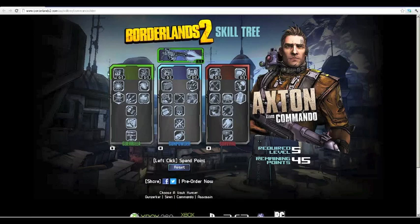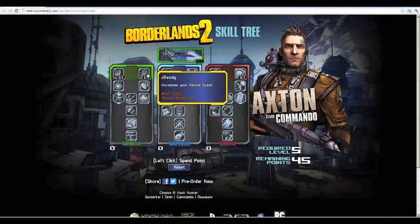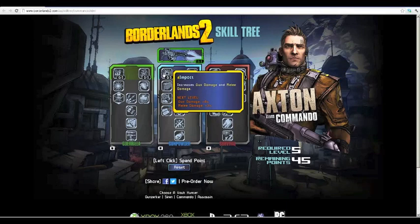I'm going to go through all the skills and tell you which ones I think are best. Sentry increases the number of shots your Saber Turret fires per burst and increases its duration — I'd definitely go for this skill first as Axton. Ready increases your reload speed by 8% per level, which is a lot. Impact increases gun damage and melee damage, and is unlocked as early as level six.